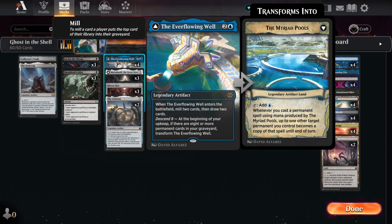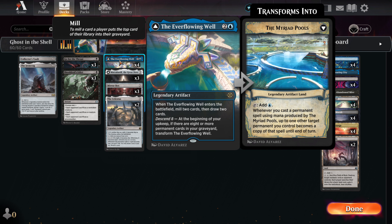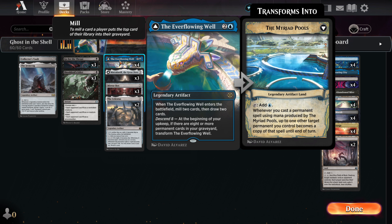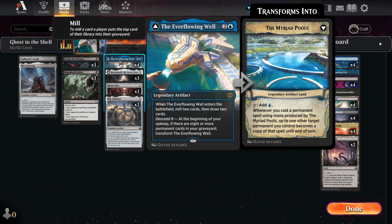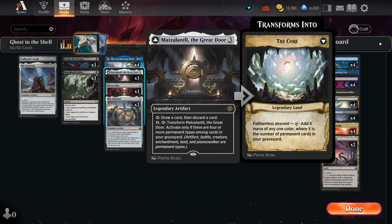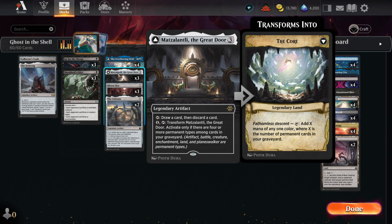The Ever-Flowing Well is one of our key cards. Once we transform it, this will let us play out a powerful card and get instant copies of that card. Upon playing it, the well mills us two cards and we draw two cards. Once we have eight permanents or more in our grave, the well will transform at the beginning of our upkeep. The Great Door is an excellent deck filter. Once we get it in play all we need to do is tap it to start sifting through our deck to find the cards we need.